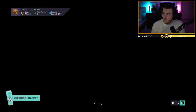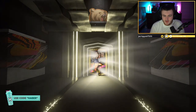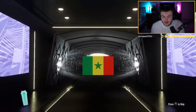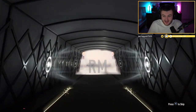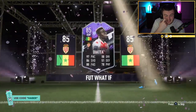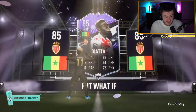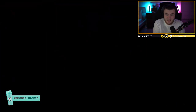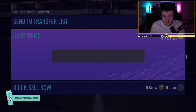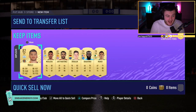Ultimate pack for Will now. Here we go. Another Prime Moments R9 wouldn't be too bad. Here's a walkout — it's a What If player! Go on. It's Diata. What a win. Will's account is absolutely red listed, I swear. That is sick. That is fantastic. 85 Diata. Anything else in the pack? No, but you can't really expect anything else there. That is absolutely phenomenal.